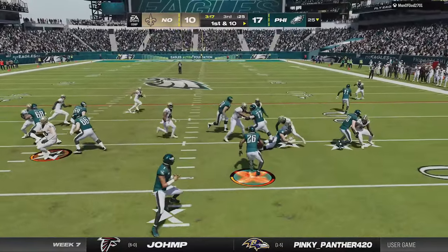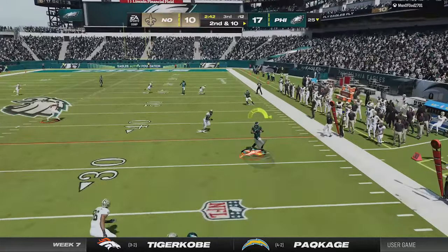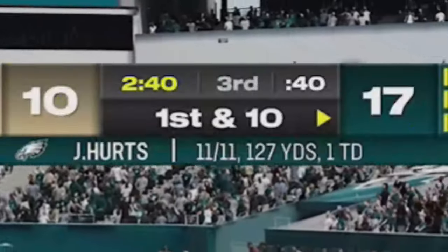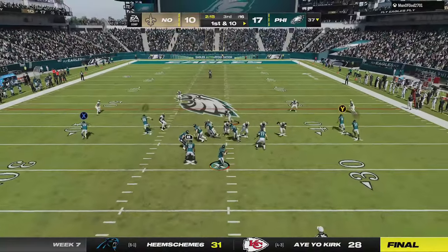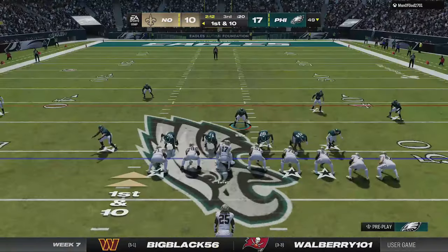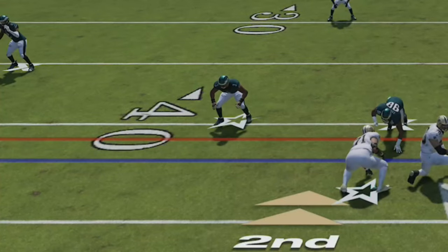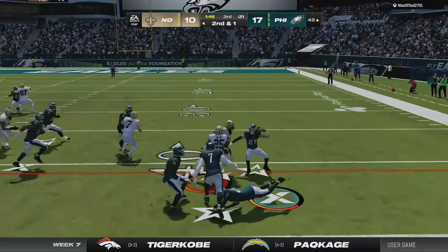I try to run the ball on the next drive but he knocks Barkley out of the zone immediately, so I go back to passing. I'm literally perfect on the day at 11 for 11 before getting a horribly thrown duck on the next play. Now it's all on my defense to preserve the lead as my opponent is using the stretch alert concept, and I'll have to man someone to that slant as he gets the first down.